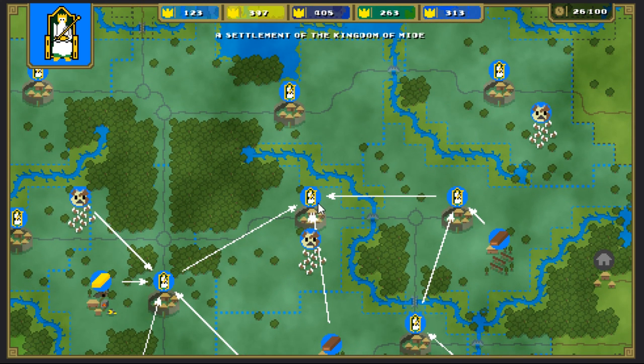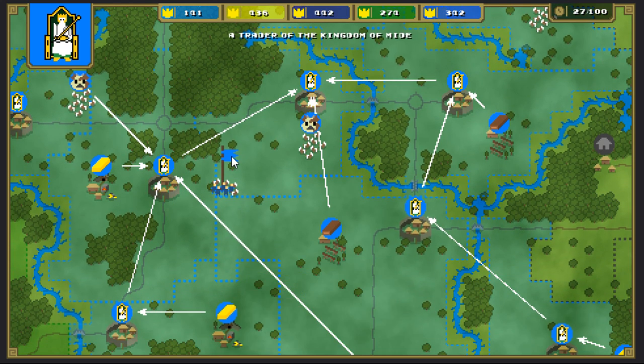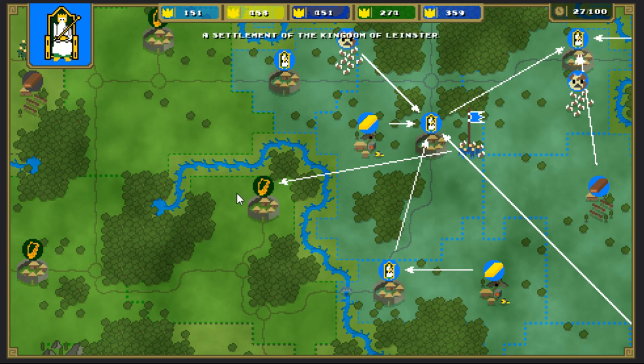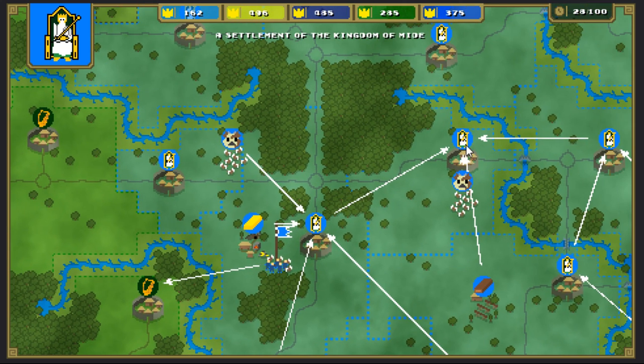There's something we can do if we want some assistance with points. Let's go make some metals so we can build ourselves a trader. This trader guy, what he's going to do is walk over to the green guys and trade with their town. He's going to give me 200 points, though it'll also give them 100 points by doing the trade.